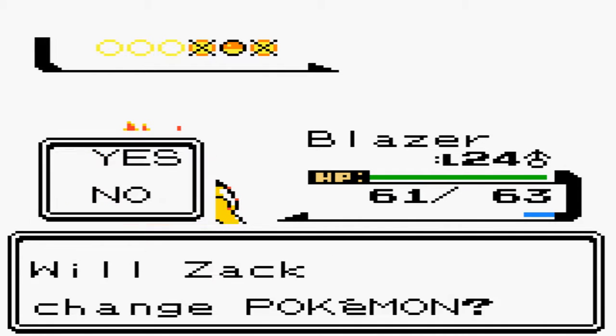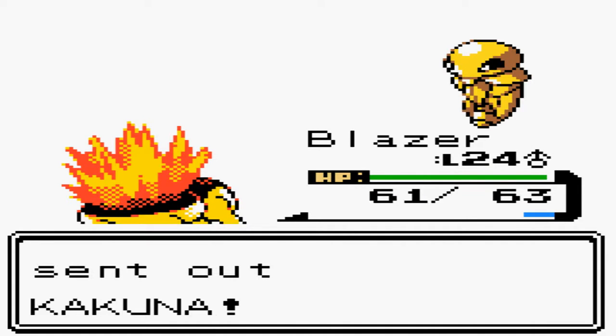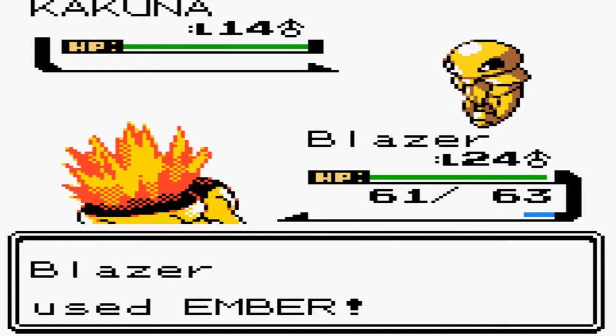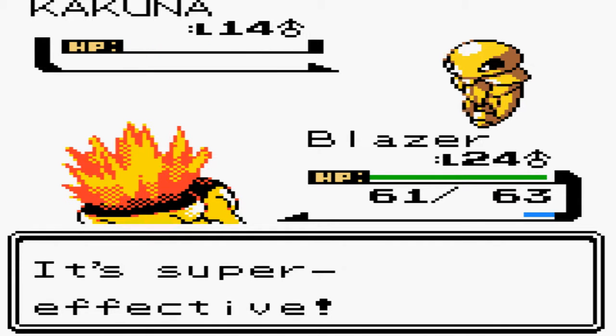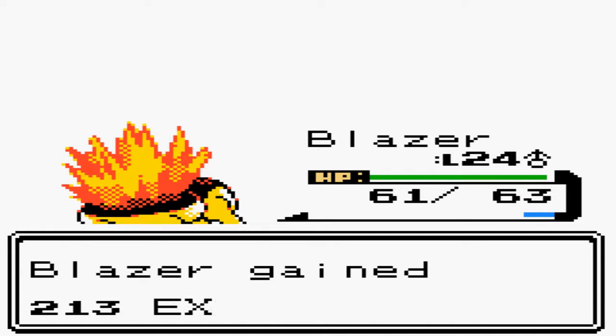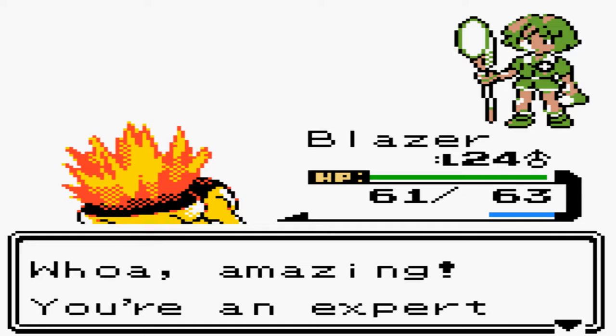Last Pokemon, Kakuna — the evolution of Weedle — also doesn't really do a whole lot, just hardens over and over again. I thought about showing off the one Rocket battle in the Slowpoke Well, but he only has a level 14 Koffing, so not important. I'm really just going to focus on the main important battles — gym leaders, rival battles, the Elite Four, Kanto, all that good stuff.